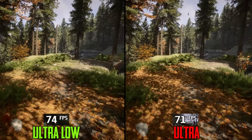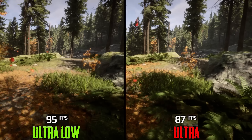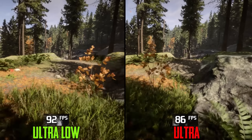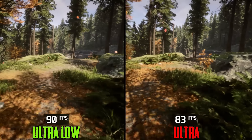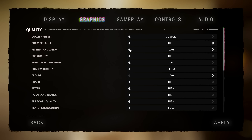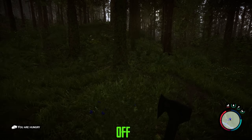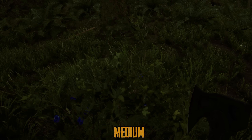Moving on to draw distance, this setting only affects close to mid-range objects and also affects level of detail. Comparing ultra low with ultra, when GPU-bound we see around a 4% difference, but when CPU-bound at very low resolution the difference increases to around 9%. This setting will affect your CPU, so I recommend avoiding ultra low and ultra, and using any option from low to high to reduce LOD pop-in and maintain optimal CPU performance.